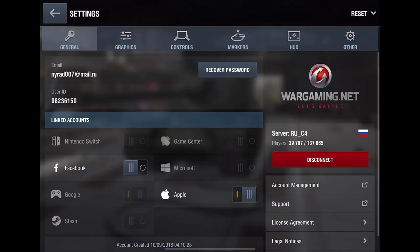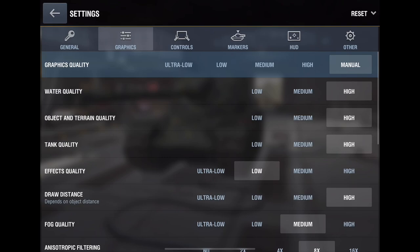Let's jump into graphics first. Water quality, object and terrain quality, as well as tank quality are all just visuals — it doesn't matter if it's on low or high, it won't affect your gameplay too much. If your device can handle it, go for high; if you have a weak device, just go for low, because at the end of the day we're going for stats and this doesn't affect stats.